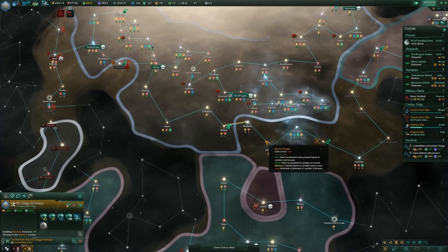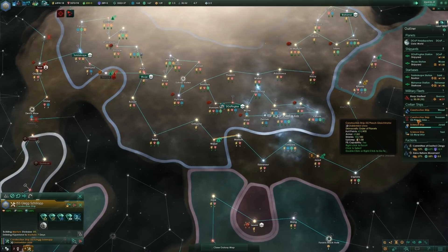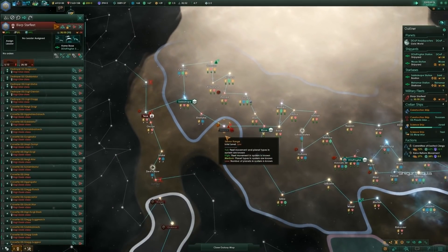Definitely want to get to here because that's a lot of science. I think the nebulas produce a lot of science — look at all the physics in this nebula, like tons of physics.